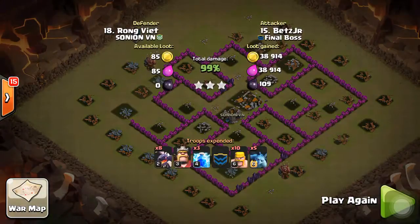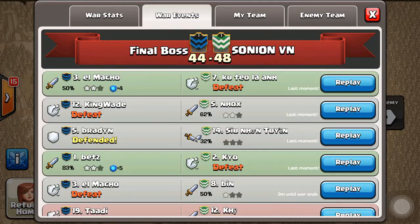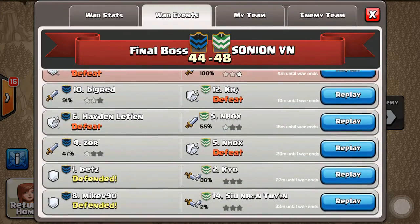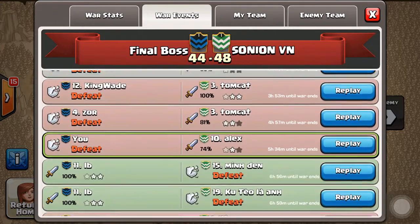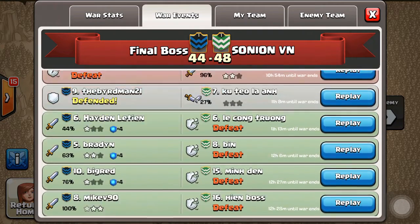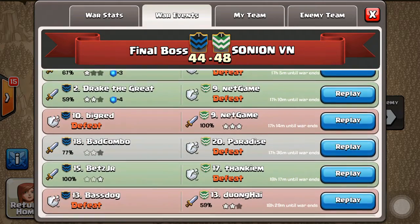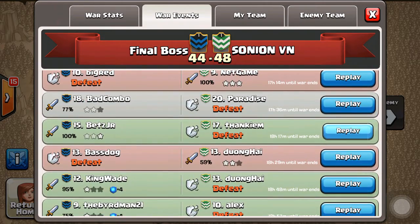Now I'm gonna go over the same account, Betz Jr., and he's gonna go in and three-star a Town Hall 8 — a lower level Town Hall 8, but a Town Hall 8 nonetheless. So if you want to go clutch for your clan as a Town Hall 7 and three-star a Town Hall above you, here is how to do it.